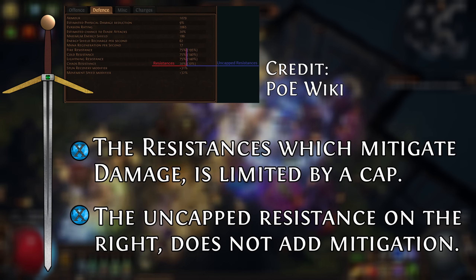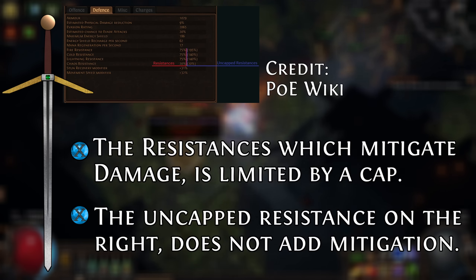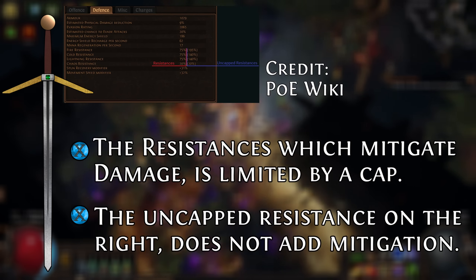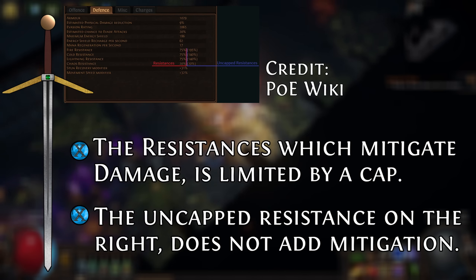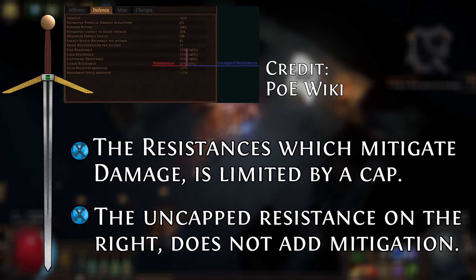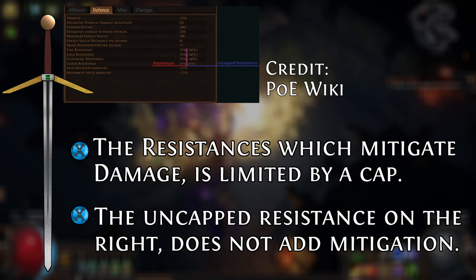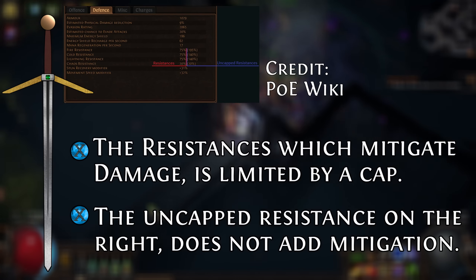A couple of times now I've mentioned capped versus uncapped. Capped resistance is by default 75. Uncapped resistance is the total value of resistances on all your items, from your tree, and from any additional sources like auras. So if you have 50% fire res and you put on a pair of boots that have 40% fire res, you go up to 90% fire res. However, your cap is still 75, so in terms of mitigating damage, you only have 75% fire res.